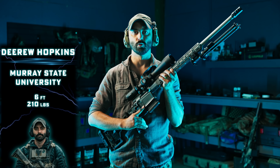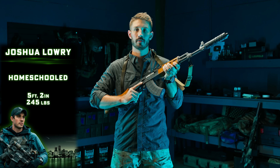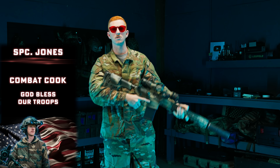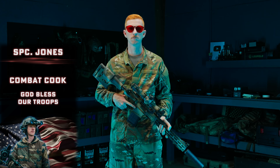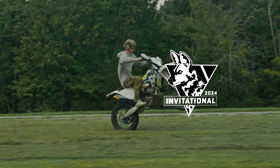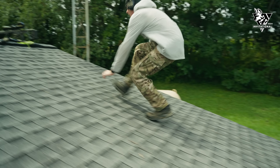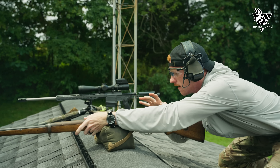Before we get this event started, let's check out some of the contestants who have made it through the prelims to the main event. D. Rue Hopkins, 6'2", 210 pounds, Murray State University — Go Racers! Joshua Lowry, University of Portland, Oregon — 5'2", 245 pounds. Not sure if that's an actual place because I was homeschooled. And Specialist Jones, Combat Coat, Army National Guard — Go Army.